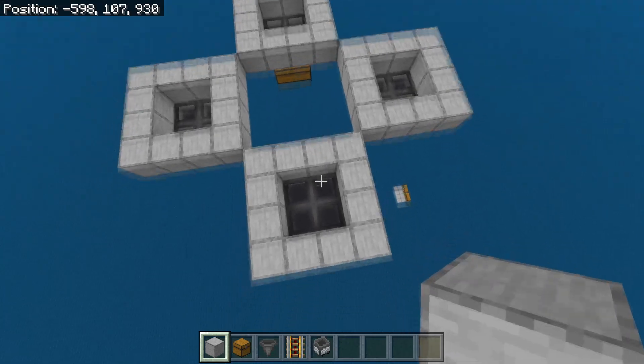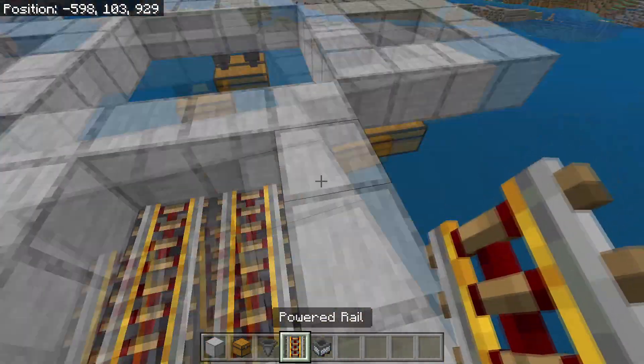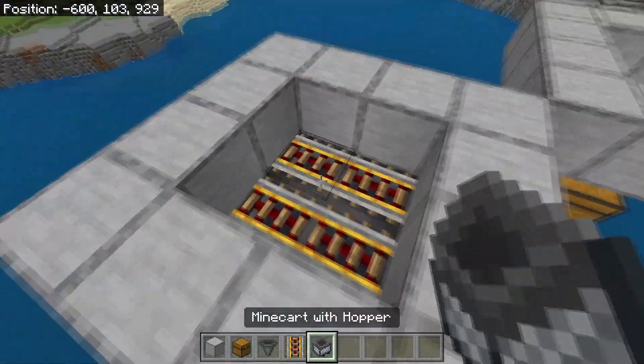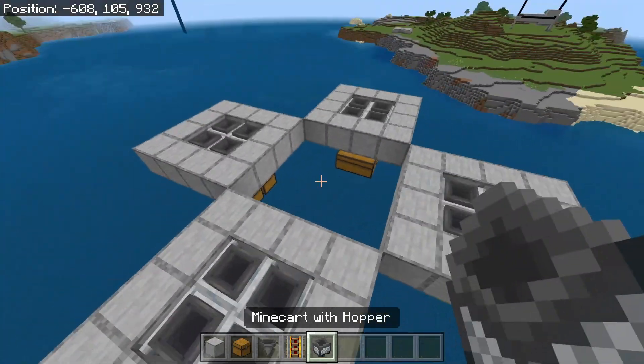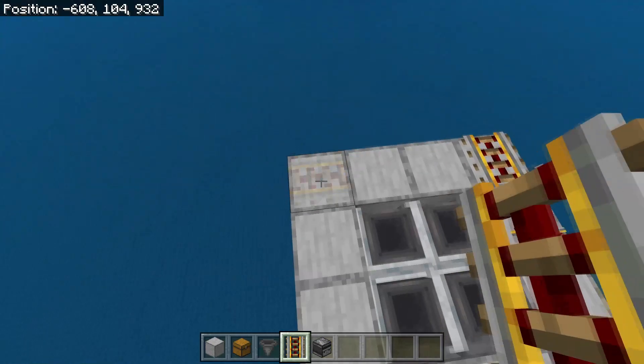After you have done this you need to head into each of these things and place 4 powered rails on top of the hoppers. Then just fill in the powered rails with 4 hopper minecarts. You should in total have placed 16 hopper minecarts. Then place a powered rail in each corner like this.